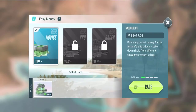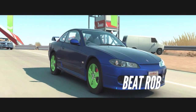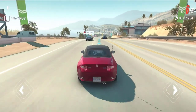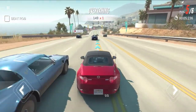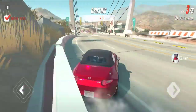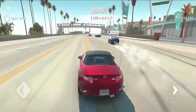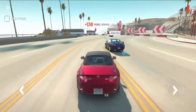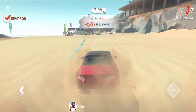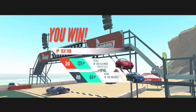Here we go — beat this one. He has a really nice blue car, let's go! I'm at position five — let's see if I can do this. Get out of the way — I'm gonna push him outside. He's right behind me. At least I beat that guy.